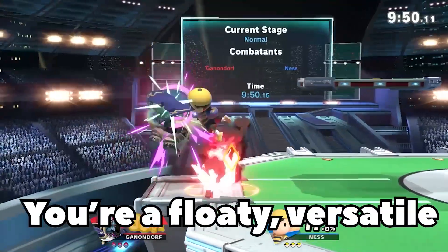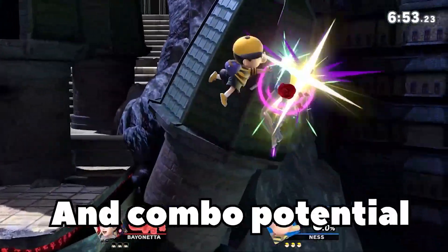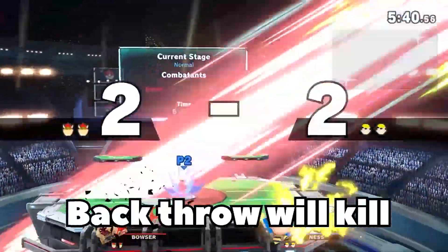How to play Ness in 30 seconds or less. You're a floaty, versatile boy that likes to be in the air. PK Fire! All of your aerials have disjoints and combo potential. PK Fire! At early percents, you use down throw to start combos. PK Fire! At high percents, back throw will kill.